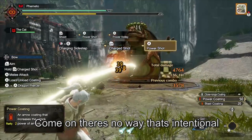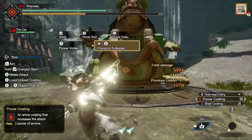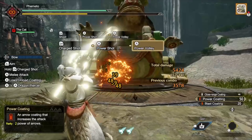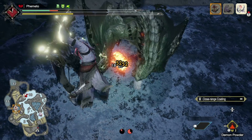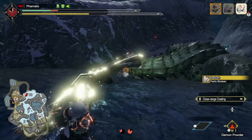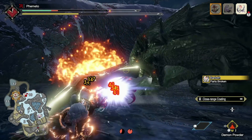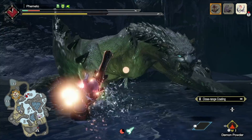Because of this, bow is obscenely broken right now and I really hope it gets fixed and nerfed. I like bow, but this is too much — so in the meantime I'm going to avoid it and move over to gun lance and stick to my bowguns. I do expect the Camellios patch to fix this, but for now I'm just going to pretend bow doesn't exist. Anyway, that's all from me — thank you all for watching, and good luck out there hunters in whatever you may be hunting.